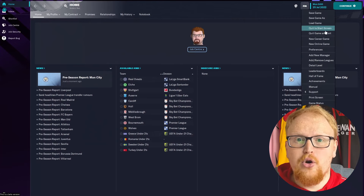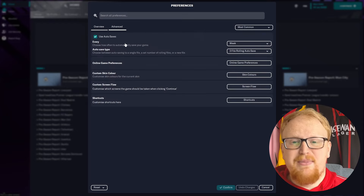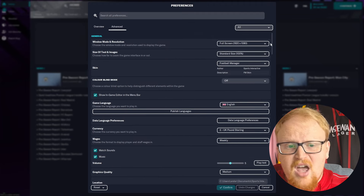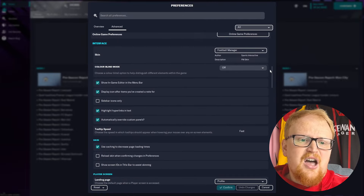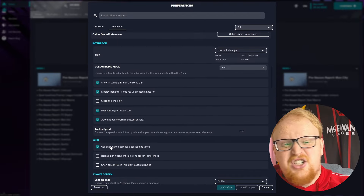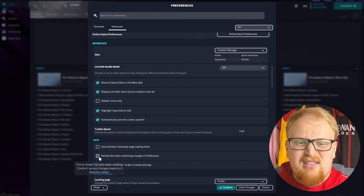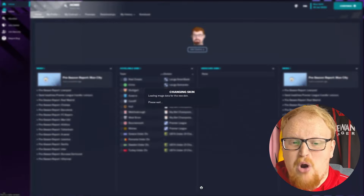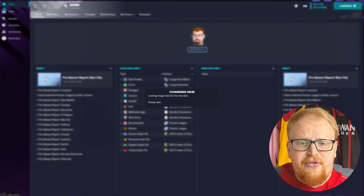Then you need to boot up FM23. Once you're in FM23, go to your save game and head to preferences — you can also do it from the main menu. Click the FM button at the top, navigate down to preferences, click Advanced and All, then scroll down to where it says 'use caching' — untick that. The box below is 'reload skin' — tick that. You can also clear the cache from here, but that doesn't dramatically do much these days.